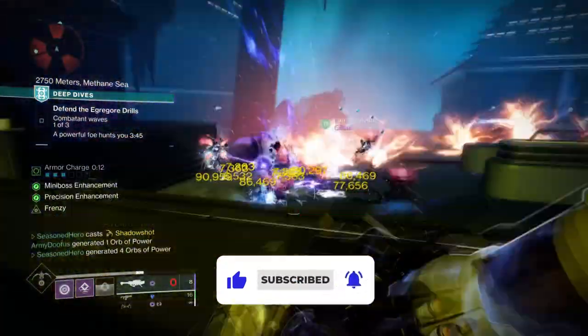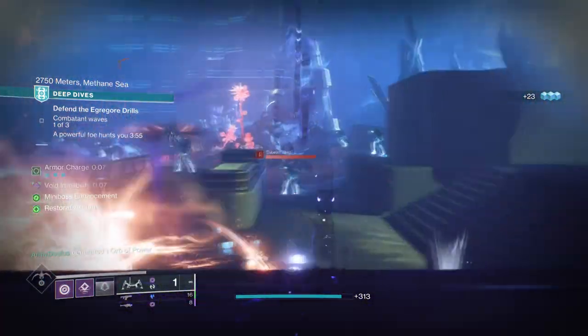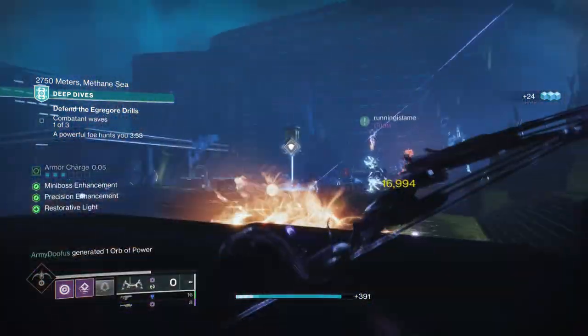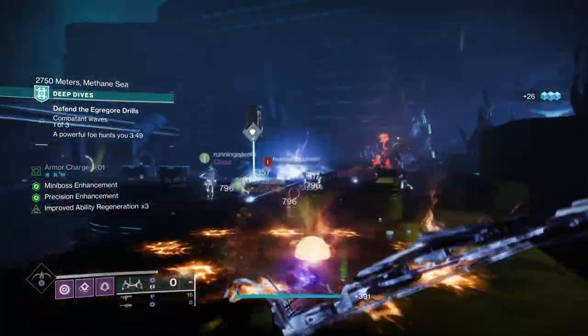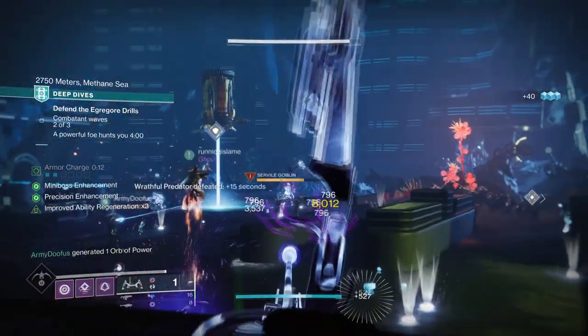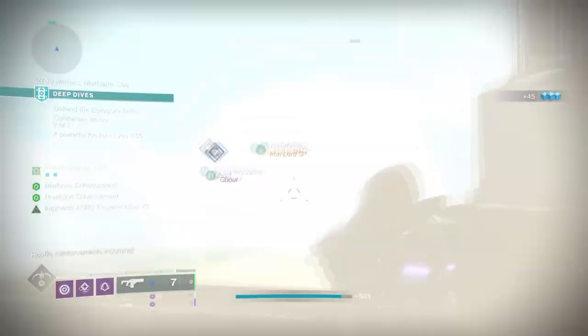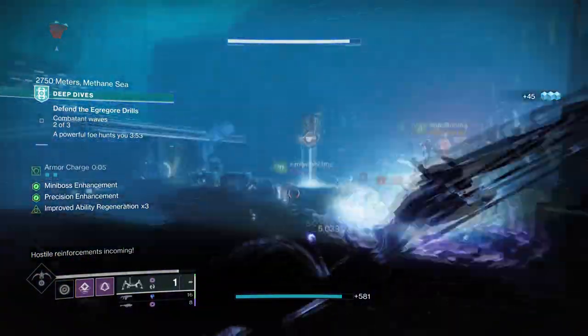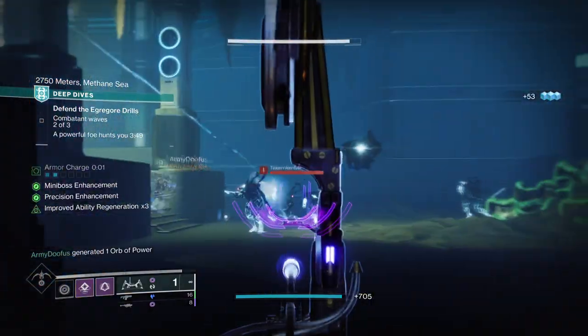One of the most easiest and attainable builds that any player can use if doing general team-based activities or end game content. I'm going to show you a setup that can provide near unlimited super energy and make it very powerful when doing GMs or any end game content with high enemy density. Although weapons shown are aimed for end game completion, recommendations will be applied where most appropriate, so don't worry if you don't have some weapons shown.